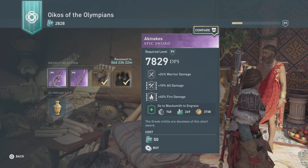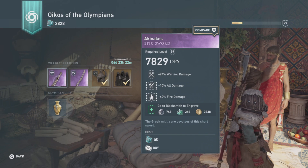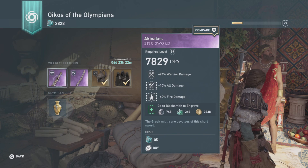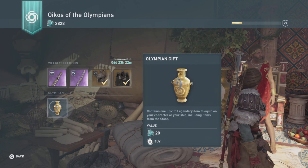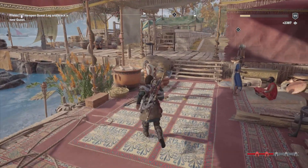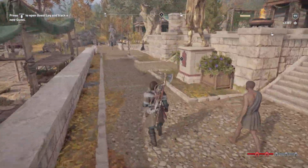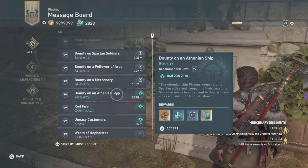The epic sword has 24 warrior damage, 10 all damage, 40 fire damage — that's another 50 ore, and it's very good if you're going to be doing a warrior build. You could also use this Olympic Gift to kind of gamble if you want — there's a chance you'll get either an epic or a legendary, but I wouldn't hold my breath on getting legendaries; those are super rare now.